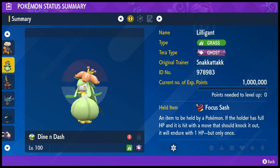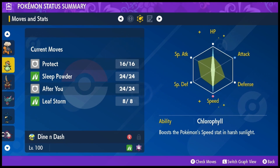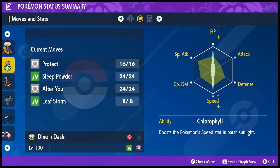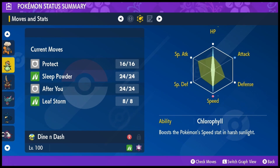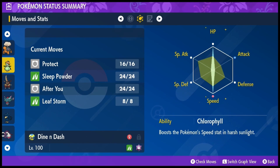Next up is the support mon helping it out. We have a Terra Ghost Lilligant with a focus sash. This is a chlorophyll mon — max speed, max HP, with four special attack to let it do a bit of damage off of Leaf Storm. The main purpose of this Pokemon is that under sun, which Torkoal sets, you just click After You, it's fast as hell, and then Torkoal goes next with either Eruption or Overheat depending on what you want.